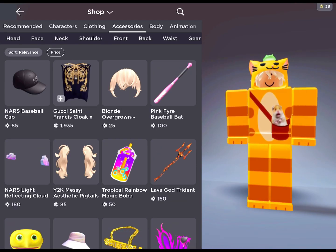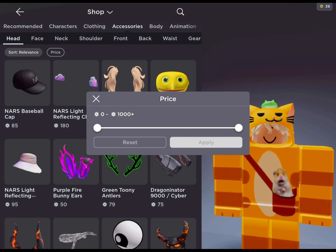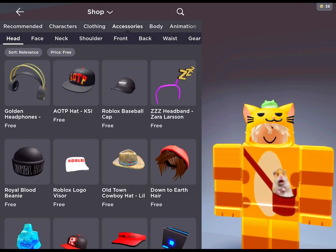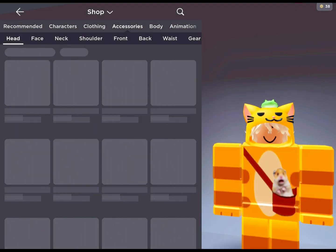How you get this item: go to accessories, click on head, make price zero, click on low to high.